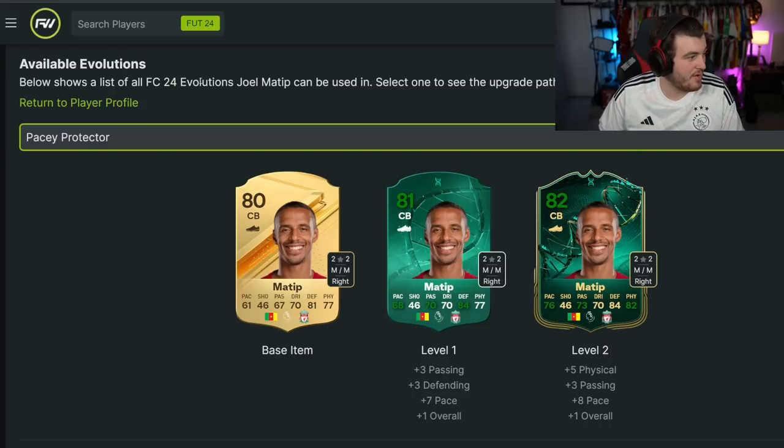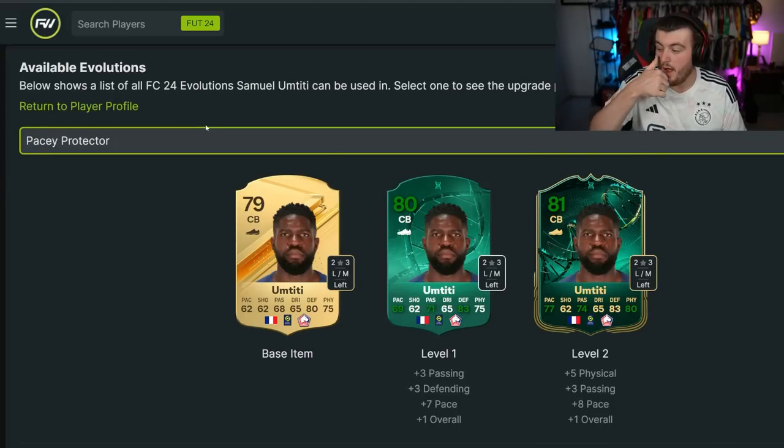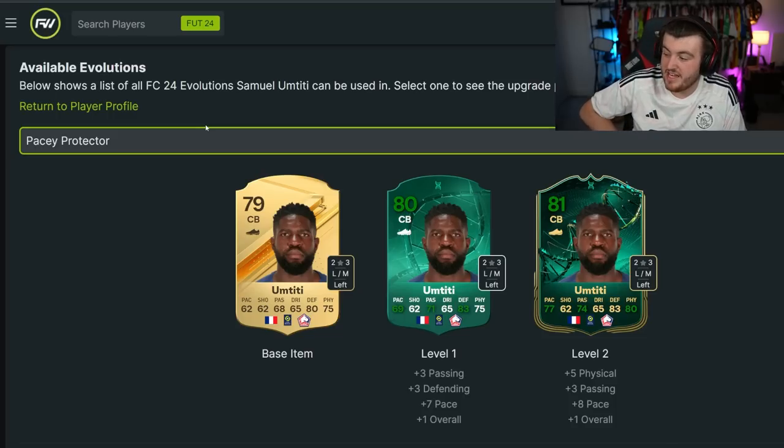I think Joel Matip is a great shout as well: 76 pace, 82 physical, 84 defending, 73 passing — could be a very nice card. Umtiti for Lille, he's in the French League again with great links: 77 pace, 74 passing, 83 defending, 80 physical, left-footed with low-medium work rates. It's actually a pretty decent card.